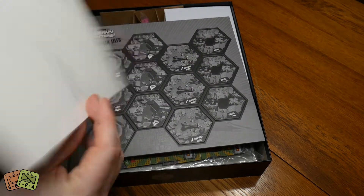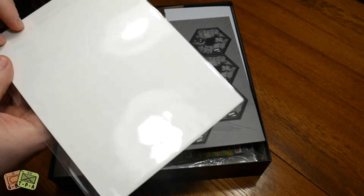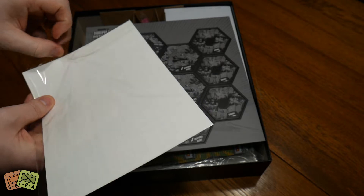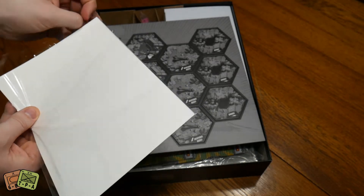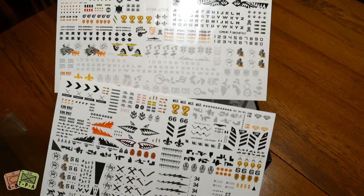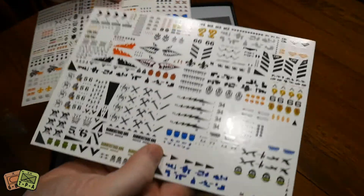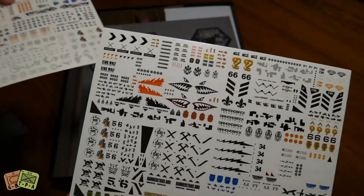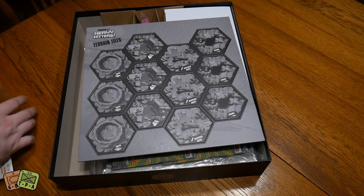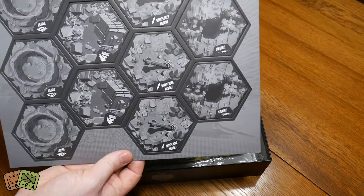As I mentioned in the main game unboxing, there's a bunch of water slide decals. I'm going to put these on all the little support robots. There are two full sheets and they're both very different — one has a bunch of numbers and identification markers, and the other has different icons and cool stuff so you can make your guys unique and pimp them out. I was very excited about that.